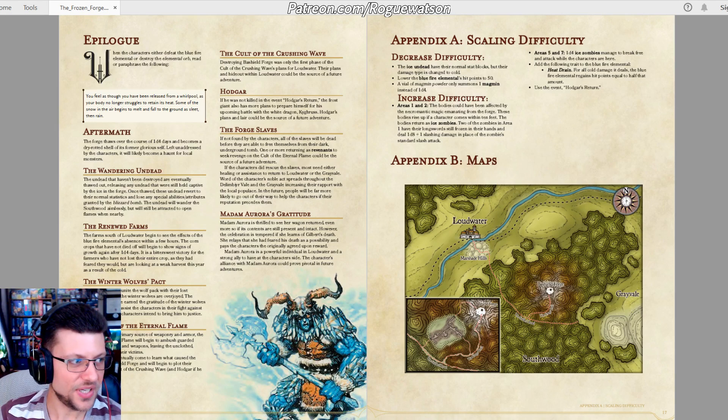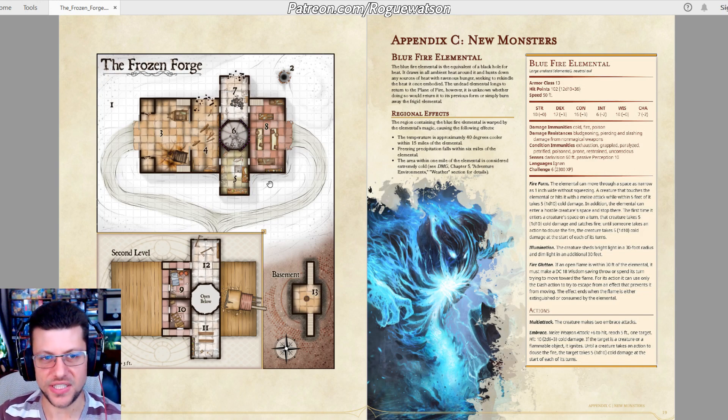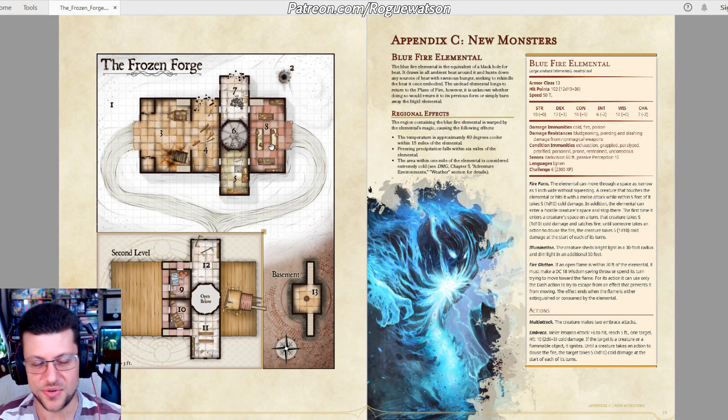It's a full page of the adventure. Con: my only real con is that the forge itself is just a little too short and sparse. As impressed as I was with everything leading up to and surrounding the forge, the actual dungeon delve is oddly the weakest part, and usually it should be the best part. It boils down to fighting undead outside, finding the blue fire elemental, and rescuing the people — that's really all it amounts to. Even the final frost giant fight is optional, where I would have liked to see it as a scripted event with the winter wolf playing a role.